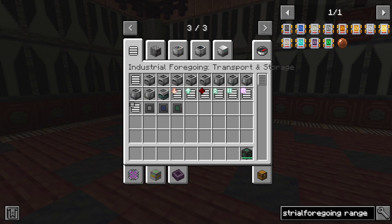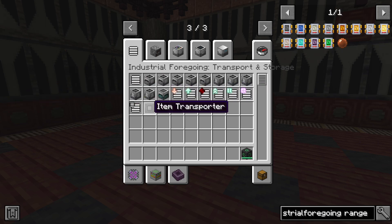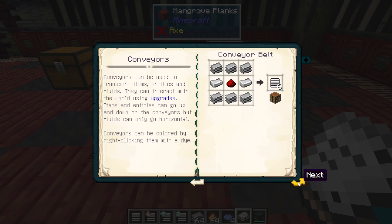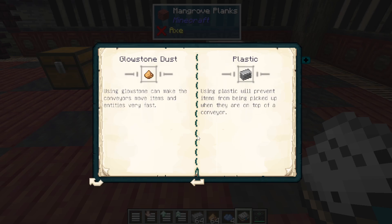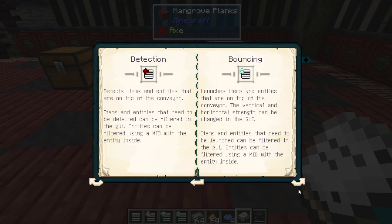Now that we've discussed the basics of how the machines work, let's discuss the logistics. For moving around items and fluids, you actually have two different options. You have the conveyor belts, which have a whole host of upgrades, and then there are the various transporters: the item transporter, the fluid transporter, and the world transporter. There are entries in the transport chapter of the mod manual that explain the basics. Overall, the conveyor belts are pretty self-explanatory. You can add things to the belts to make them move faster or to avoid items being picked up accidentally, and there are various upgrades — some self-explanatory, and in the case of the bouncing one, relatively funny.